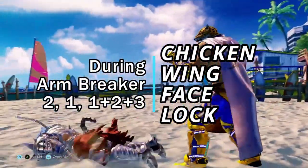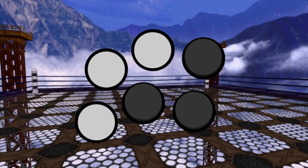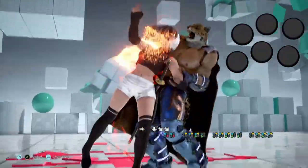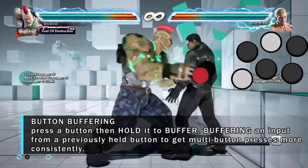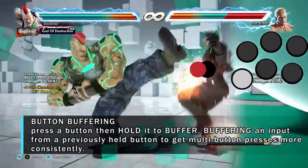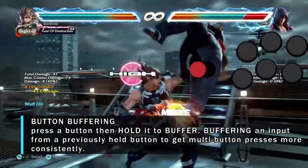This is where you can use button buffering to have it come out consistently. Here's the trick: press two, then hold it, then press one, then hold it. While holding the one plus two from earlier, now simply press three. I personally drummed this input two to three times during the first throw just for consistency. Quick tip: this button buffering technique can be applied to everything in Tekken — find applications for yourself to make your combos and inputs more consistent.